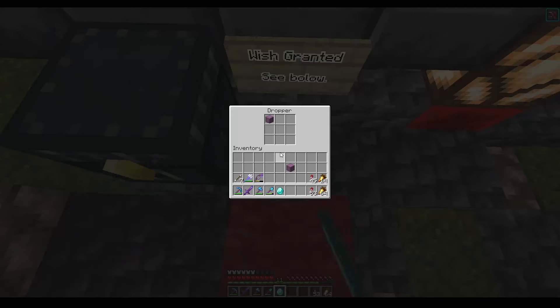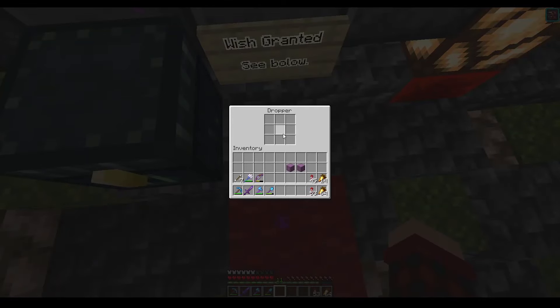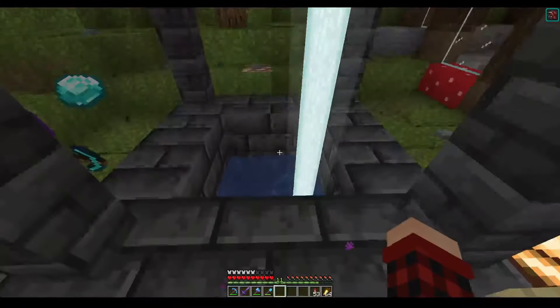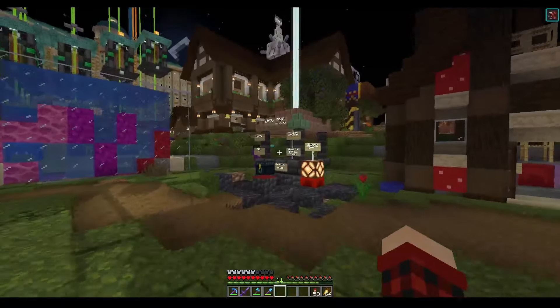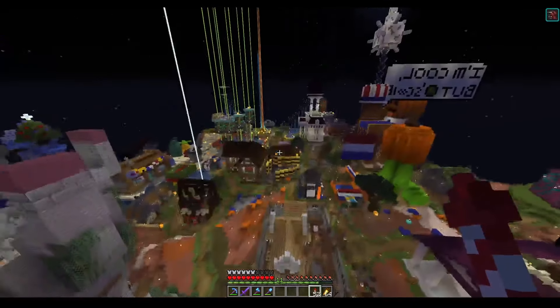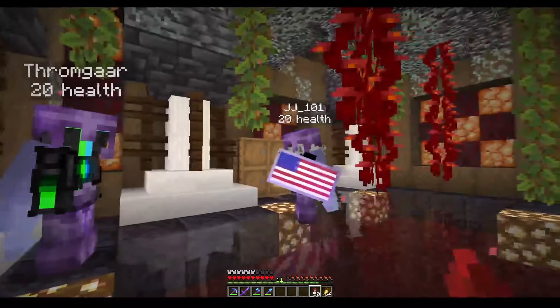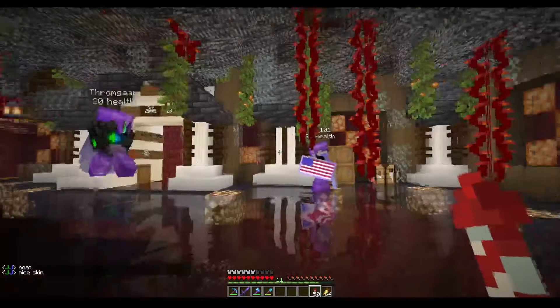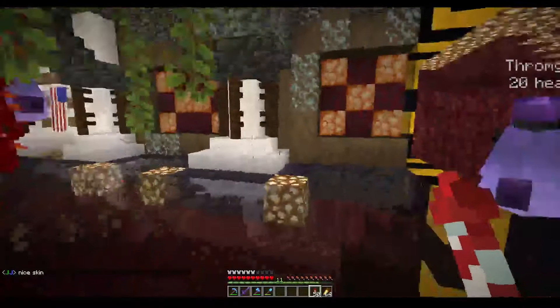Before we get too far into cleaning all this up, we made about a stack and a half of diamonds from the shopping district, so we'll get those put away safely. I'm recording for Halloween here, and I don't think I've ever seen this before — we have a zombie with a pumpkin head. That's really cool, probably something Minecraft does for Halloween. How cool is that? We'll grab all these here, head out of the shopping district, and get this mess started.